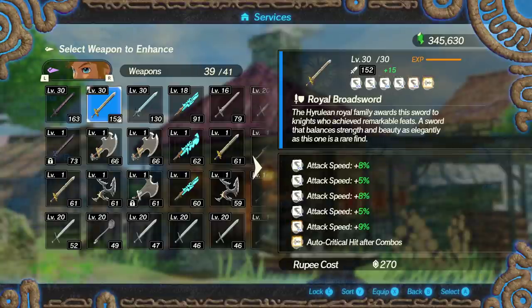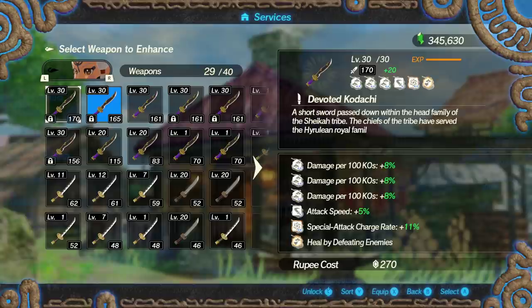As far as his hammers and spears, they are pretty much irrelevant just because of how ridiculously strong his swords are. Now moving to Impa — she is a very strong character, though her modifiers are somewhat average.